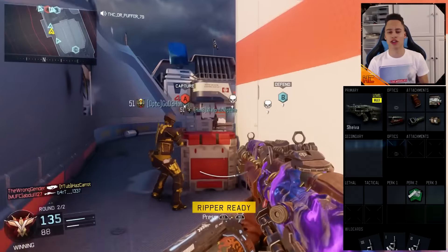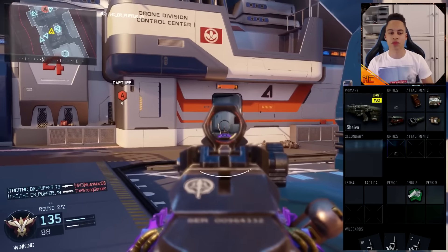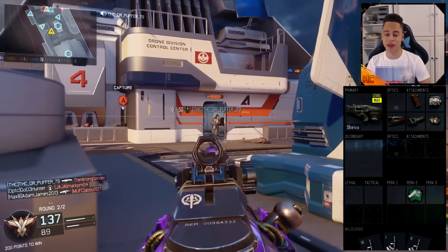So up here we have the Shiva. The attachments we are rocking are: Grip, High Caliber, FMJ, Long Barrel, and Rapid Fire.